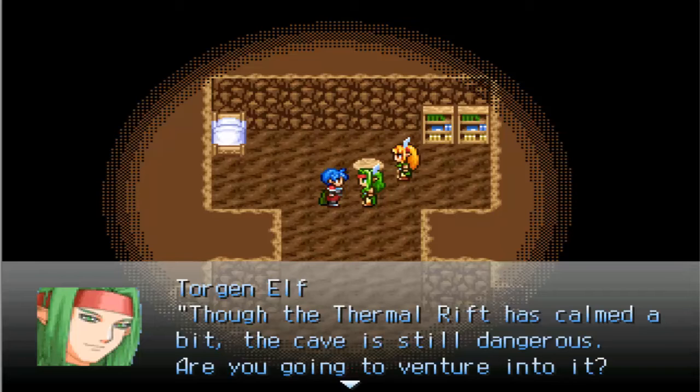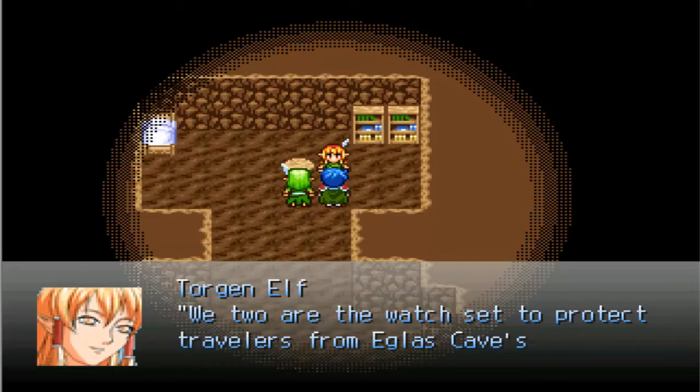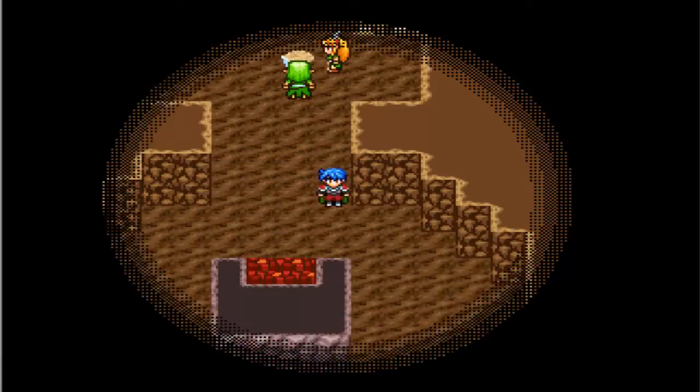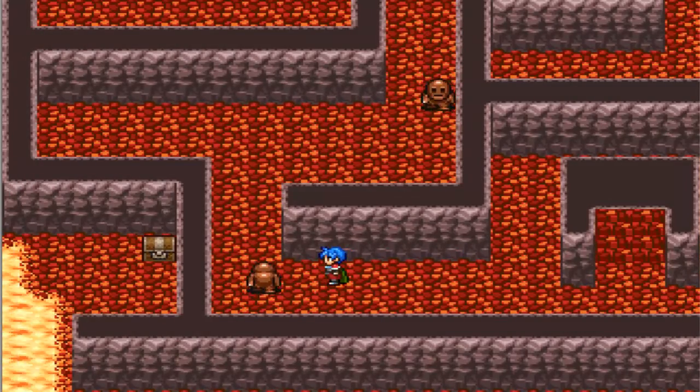The thermal rift has calmed a bit. The cave is still dangerous — are you going to venture into it? Be very careful. Lava isn't the only threat down there, you know — savage beasts roam these caves. We tour the watch, tasked to protect travelers from these cave's dangers. Our job's fairly easy because most people would be dumb enough to go down there. It's still dangerous, that's why we're letting you in — because danger's your middle name, right?